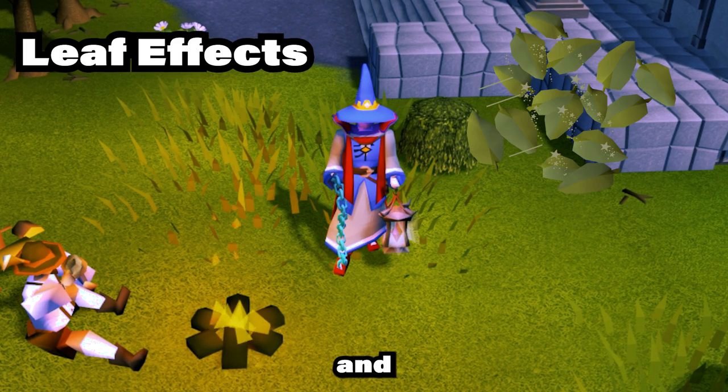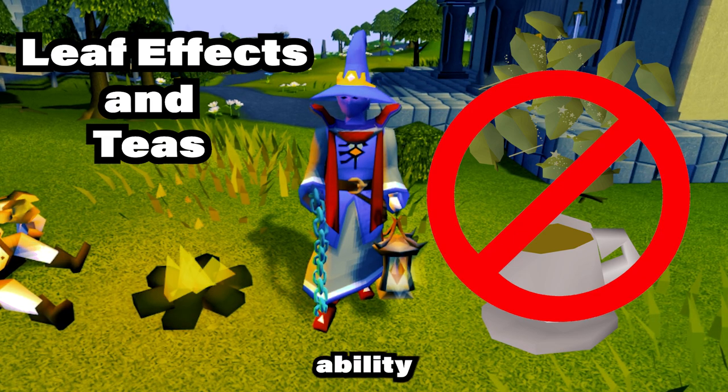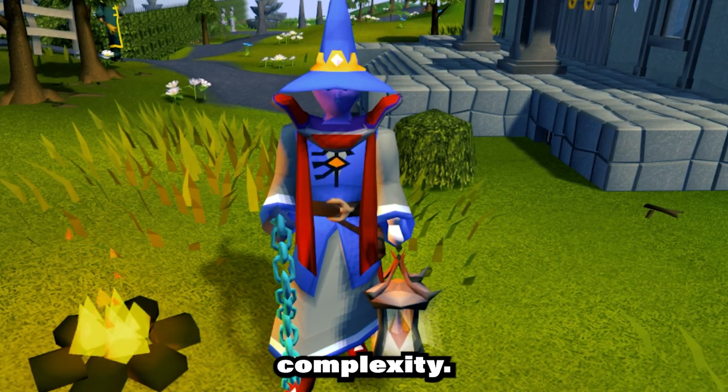We're going to start off with Leaf Effects and Tees. They decided to remove Leaf Effects and the ability to craft them into Tees. These effects felt detached from the skill and added unnecessary complexity.